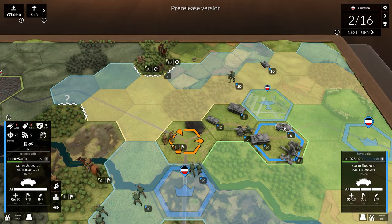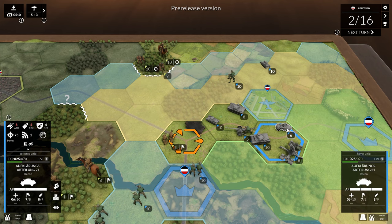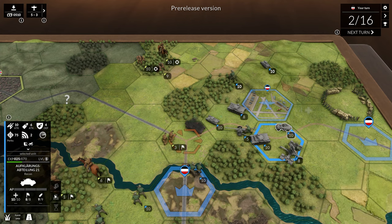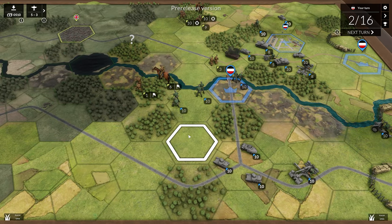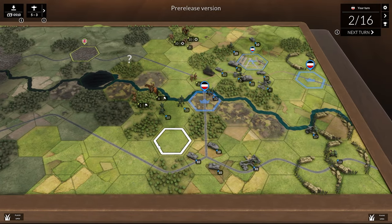We now want to resupply our car because it has six health — it should have 10. However, when you click the resupply button, your units can no longer move. Let's take a look and see if we can move up a little bit, and then we'll come back when we're a little further on in the battle.